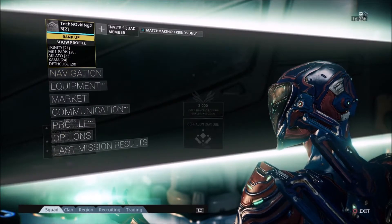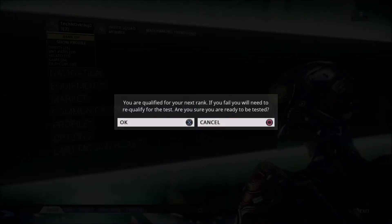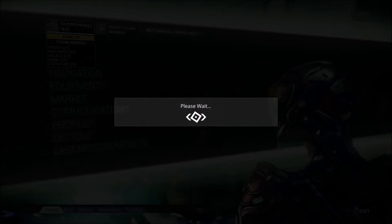Every so often in Warframe you'll notice you're going to have a mastery rank. If you hit the Start button or go into your menu you can check your mastery rank, and you'll need to earn affinity points in order to progress that rank. When you have it at the point where it's ready to progress, it will start flashing.